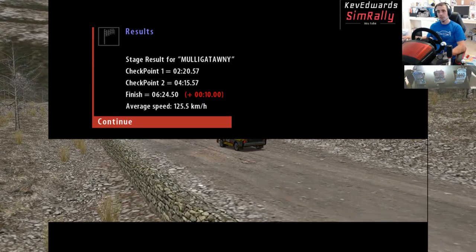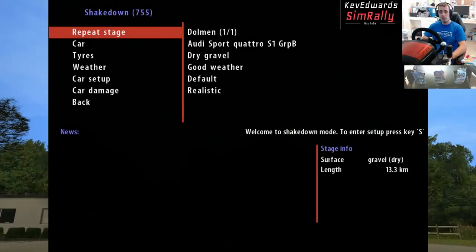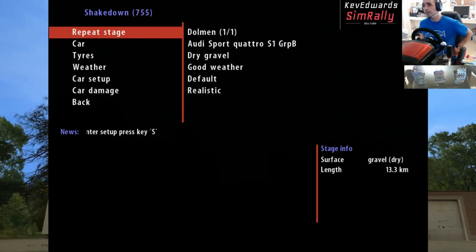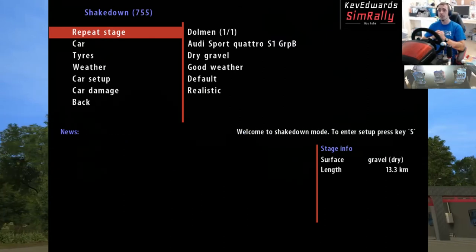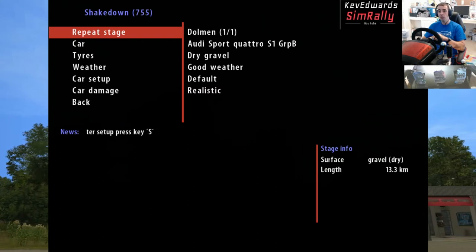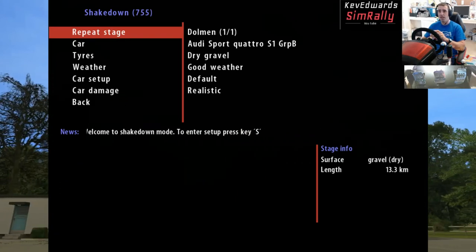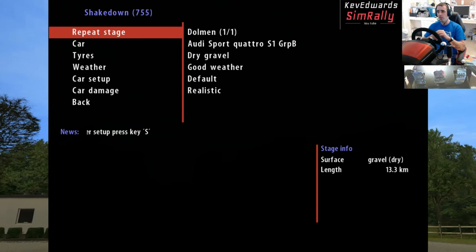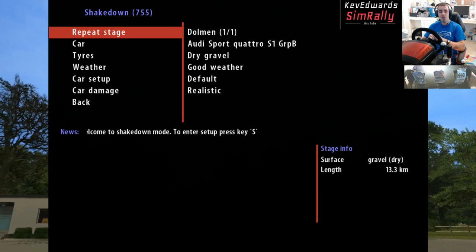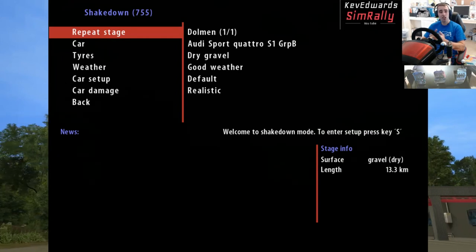Not too sure what the 10-second penalty was for, so I might have another try at some point and see what happens. I don't think we cut anywhere or anything that justified that — unless we took a wrong turn. But anyway, yeah, nice stage. Not as terrifying as Sematon and some of the other ones we've done, but still enjoyable. It was quite a nice stage to try the Quattro in — if it was a bit harder I might have struggled with it, not having driven it before. But yeah, like every other stage — get it downloaded, get it tried. Not too bad at all. Thanks for joining, don't forget to like, subscribe, hit the bell, and I'll see you on the next one. Thanks for joining again.